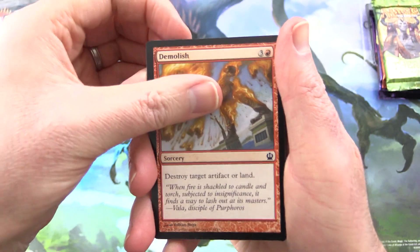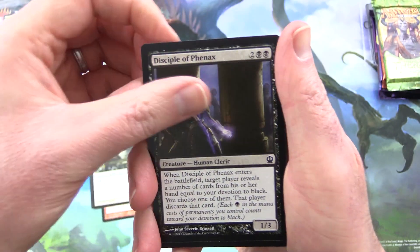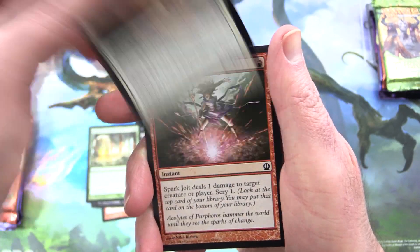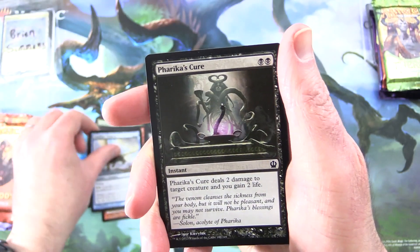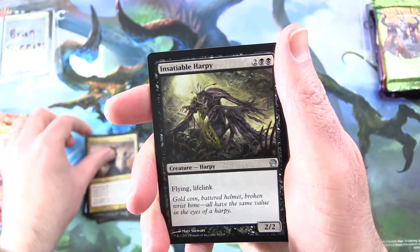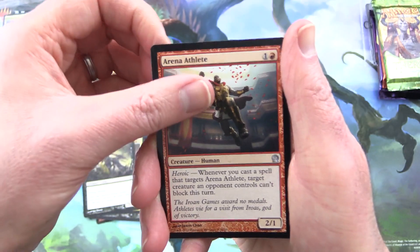We have Demolish, a Pharah's Warden, Scholar of Athreos, Disciple of Phanax, Commune with the Gods, Hopeful Eidolon, Spark Jolt, Return Phalanx, Coastline Chimera, Farika's Cure, and Uncommon's Acruan Hoplite, Insatiable Harpy, Arena Athlete.